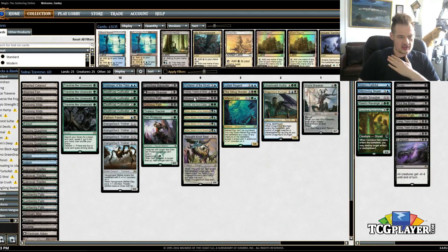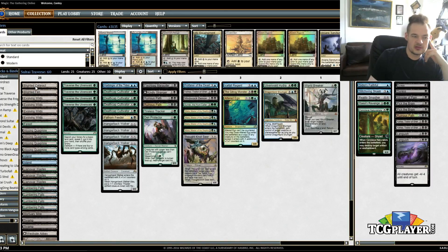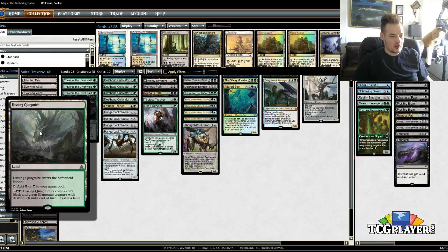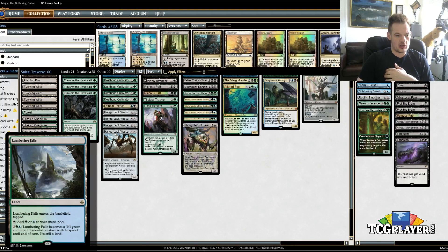Most of these cards were in the last list, so I want to focus mostly on the key differences. In the lands, we added a Blighted Cataract, which you can tutor for as a draw card in the late game. Usually you're going to grab Lumbering Falls first or something along those lines, but Blighted Cataract is kind of a good backup. We added four Lumbering Falls, so now we have four Hissing Quagmire and four Lumbering Falls. Gives us a lot of reach against control and just a ton of creature lands all around. We went up a land as a result.